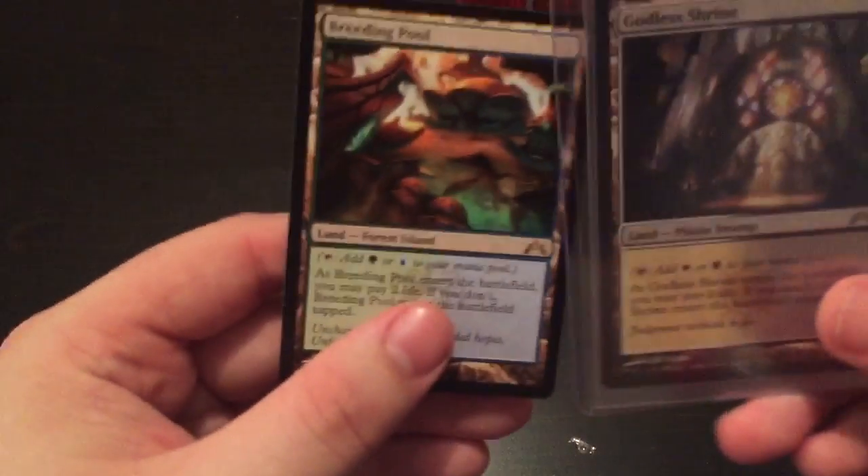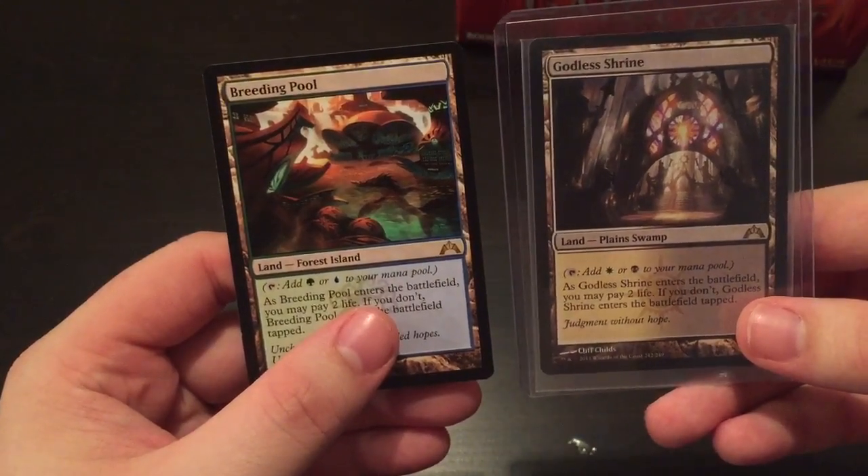Alright guys, so that's it for part one. Thanks for watching as always. Where's the Breeding Pool? Let me put it in here — that gets a sleeve, man. So we got two mythics, neither of them really anything to write home about, but Godless Shrine and Breeding Pool here in part one. Join me for part two, guys — we'll open 18 more packs and see if we can get a couple more shocklands. Thanks again for watching. We'll see you next time.